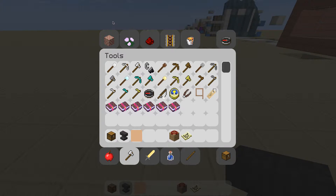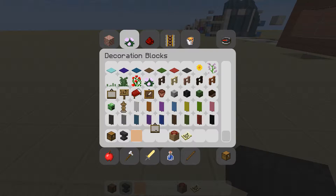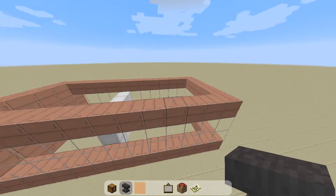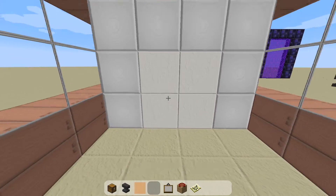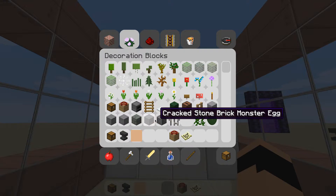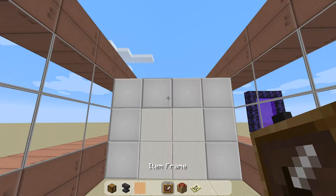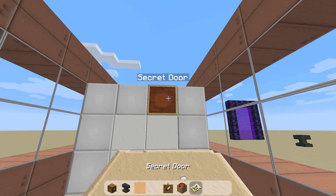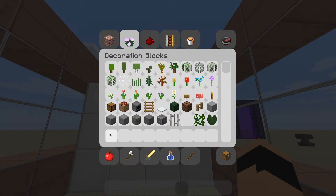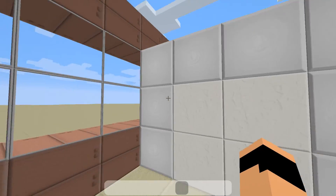And this is what'll happen. Then you wanna go into decoration blocks and grab an item frame — I got a painting, not an item frame, so item frame. And I'm gonna place my map in it. And this is what it'll say: 'Secret door,' cause it is one. Walk in, you go straight through.